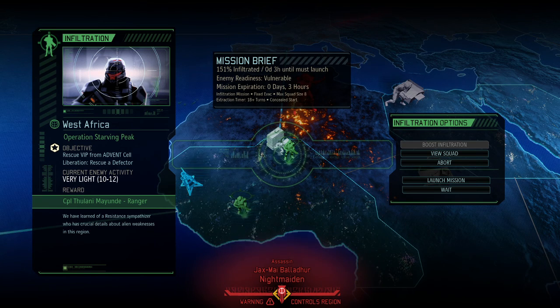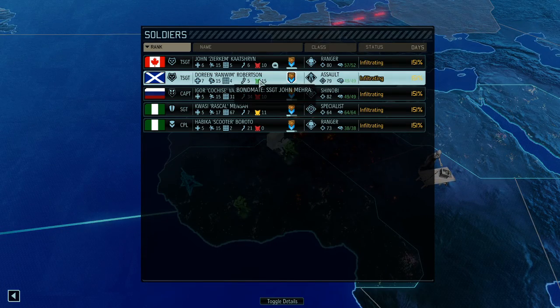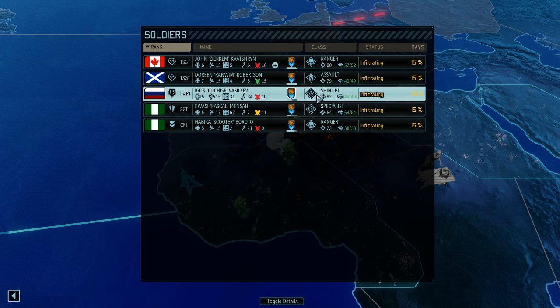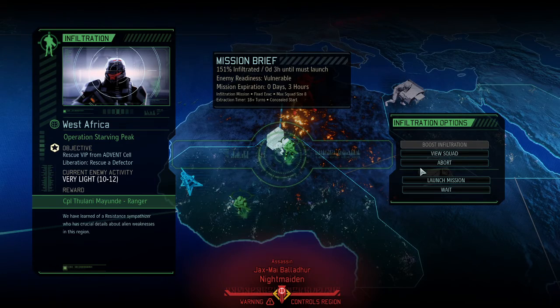We boosted this infiltration to make it a very light opposing force, 10 to 12 enemies. Today we're going to infiltrate with Zirkim and Renven, which is a great combination — both very experienced soldiers. We've got a shinobi specialist and a ranger to support them. 30 intel for the ranger, by the way — definitely a price I would pay.